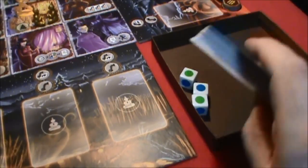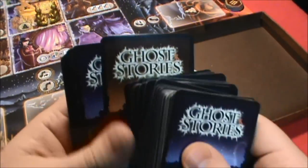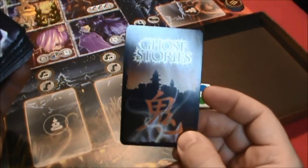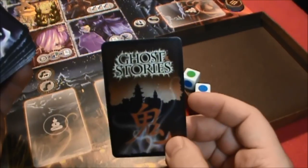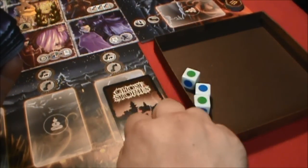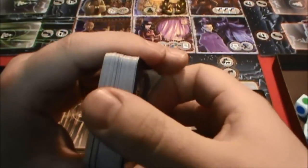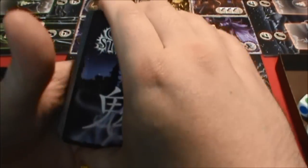Setting this up for the solo game, I took one incarnation of Wu Feng, who is the big bad guy. He's ready to be placed into the deck. So what I do now is just give these cards a gentle shuffle. That was pretty bad, wasn't it? I'm trying to be so easy with them and not bend them too much.